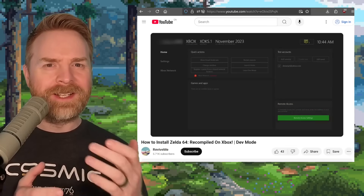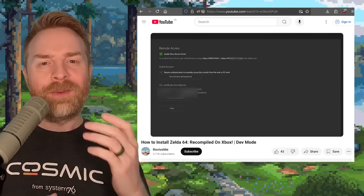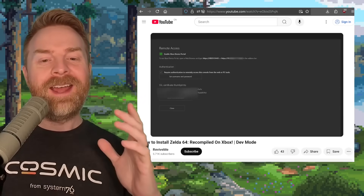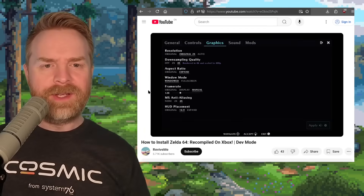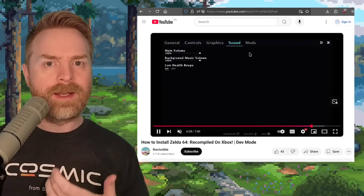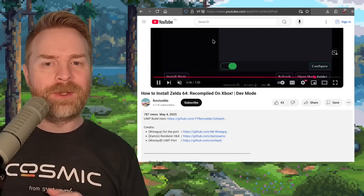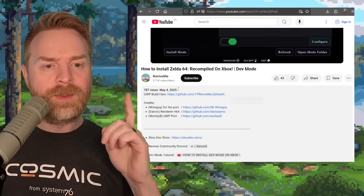And speaking about releases, next up we're talking about The Legend of Zelda Majora's Mask on Xbox. We've talked about the Zelda 64 recompiled projects in previous videos — it's a PC recompilation of The Legend of Zelda Majora's Mask. Someone has got it working on Xbox. Taking a look at the video, it does seem to be the full featured version of Zelda 64 Recomp. Nothing has been sacrificed — it's even got mod support. There is a special UWP build, and links are in the description below.